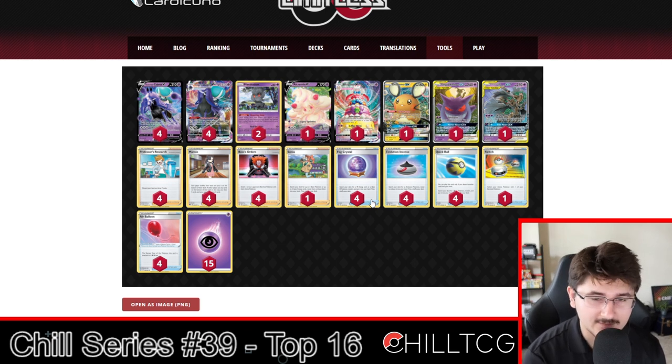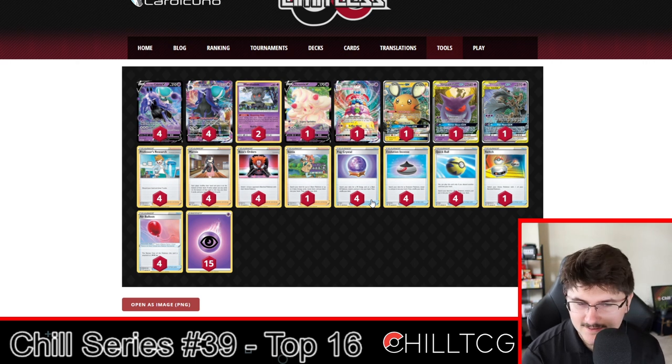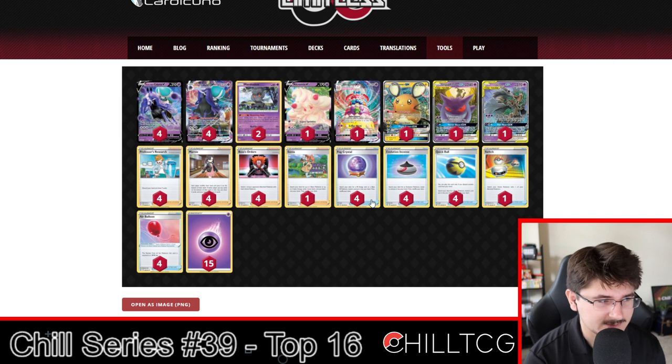The next cornerstone is Gengar Mimikyu, which you'll see in almost every Shadow Rider list — mainly for the Horror House GX ability to take a turn away from our opponent. Getting that extra turn early game to start stacking Energies is crucial. Then we also have Trevnoir and Destimar — becoming less popular in Shadow Rider lists, but still proven to be extremely good. Being able to set up Trevnoir on turn 2 consistently with Nightwatch and start attacking is absolutely incredible. We're running 15 basic Energies and a 1-1 Alcremie lineup.